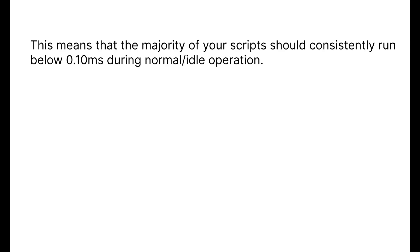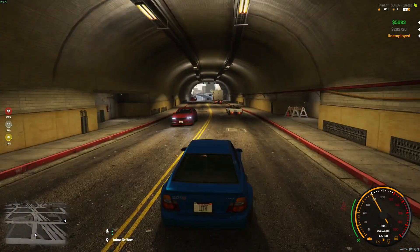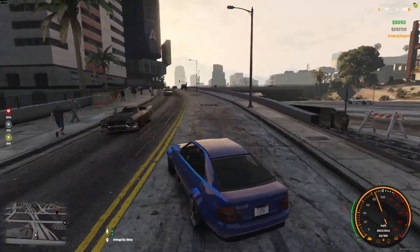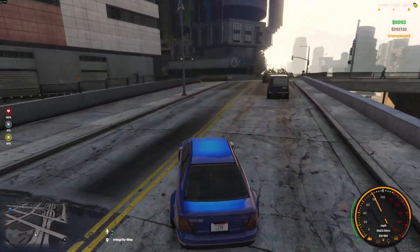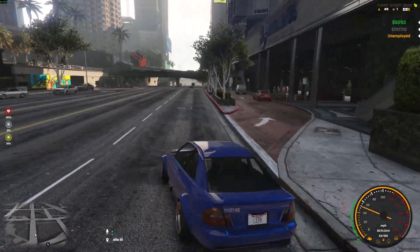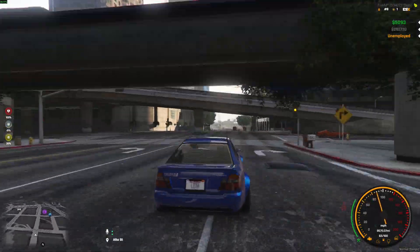Most of your scripts should run in the single digits during normal or idle operation. In reality, most well-optimized scripts run between 0.00 and 0.05 milliseconds, which is excellent. But when you see scripts consistently using 1 millisecond or more, that's when you start having problems, because they're eating up too much of your frame budget.